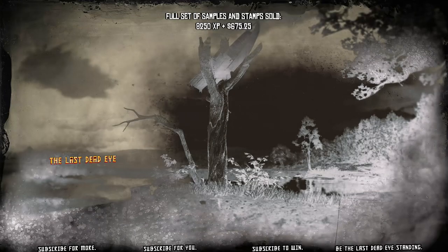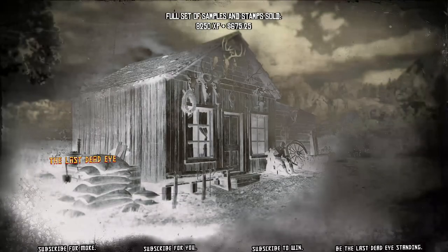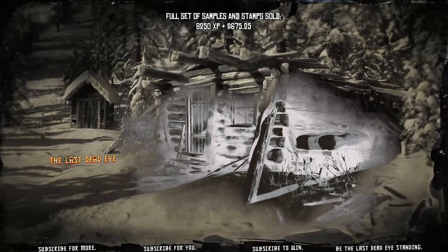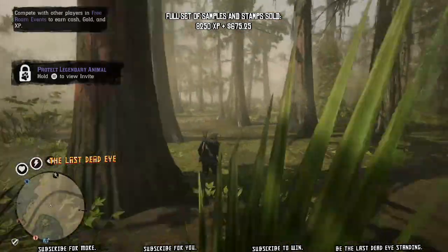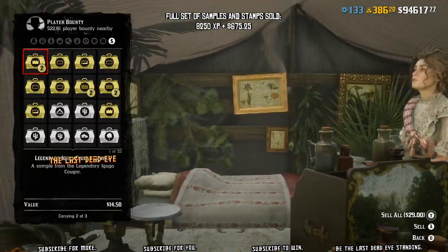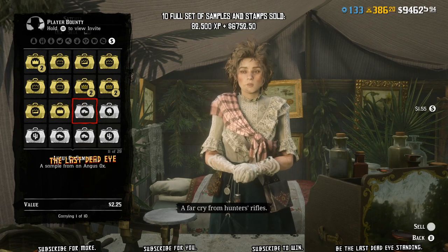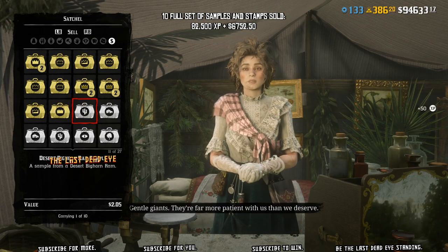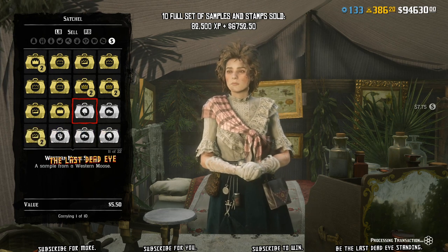So you could do the math: if I did that 10 times, it would be 82,500 XP. And I got $675.25 from one of every sample and a complete stamp set. So if you bank up 10 samples of each, you're banking 82,500 XP and $6,752.50.